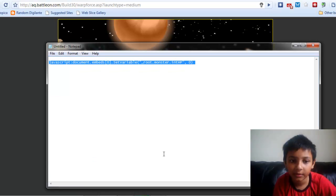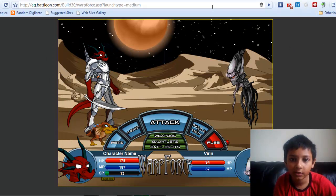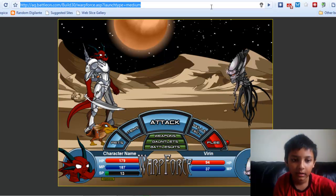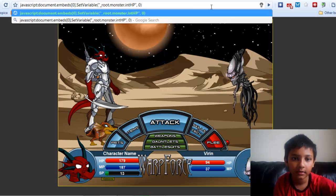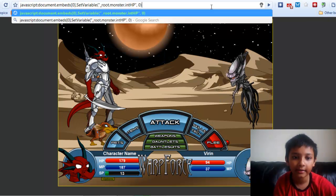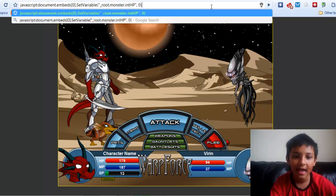This is what you will need to write in. Make sure you write it in the address bar — don't write it anywhere else, it has to be in the address bar. Then, before you click attack, press enter.